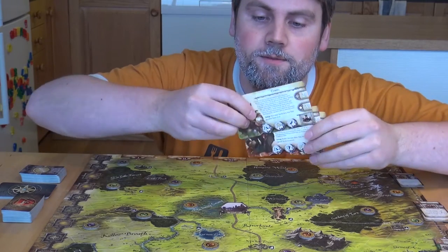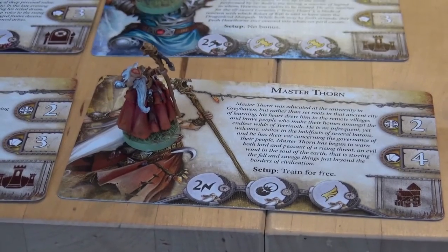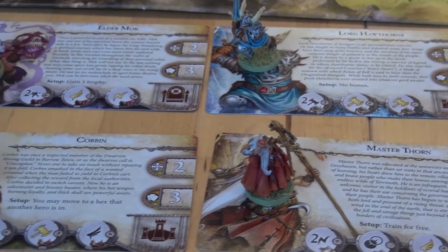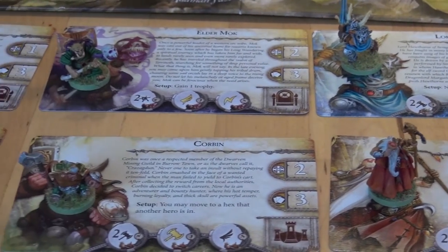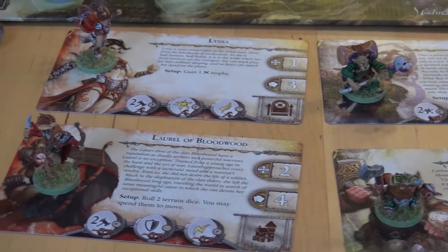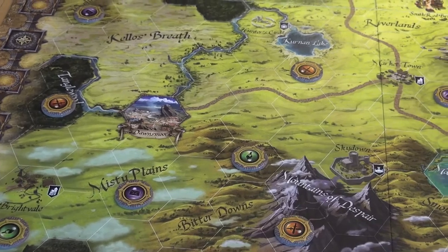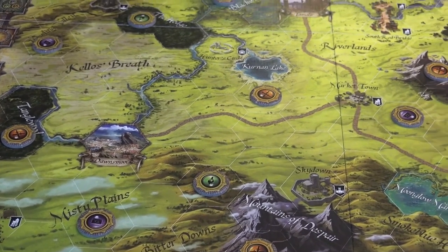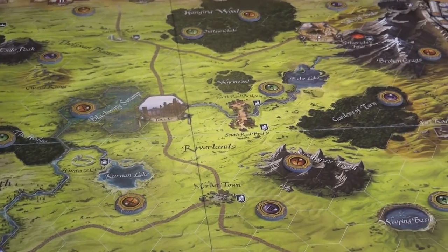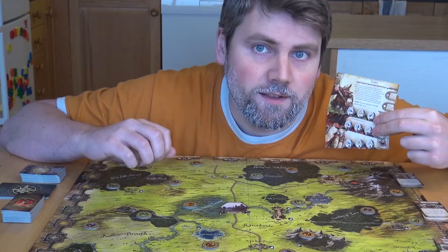Etter oppsettet må jeg selvfølgelig velge helter. Det er seks helter å velge mellom nå. Jeg har tre hakker nå. Det er egentlig bare å velge heltene, hente frem de tokens som er der, og plassere dem på brettet ut fra hva som står på kortet her. Det spiller egentlig en veldig liten rolle, for overalt på brettet finner du en markør som viser hvor du kan gjøre hva. Men du har et utgangspunkt, og det er litt flaks involvert akkurat her.